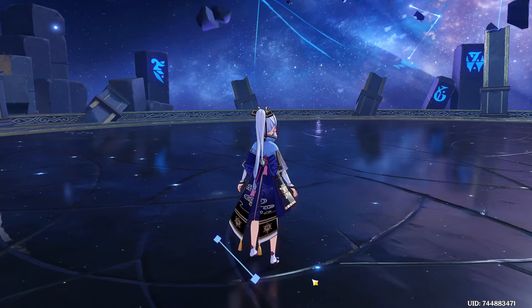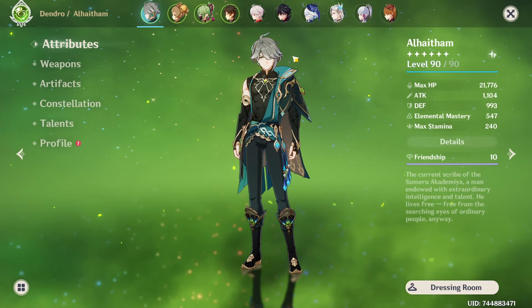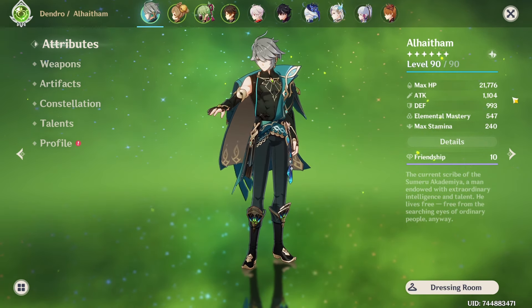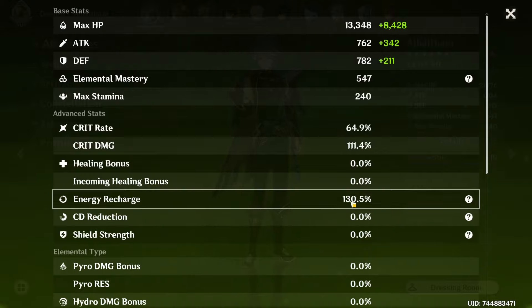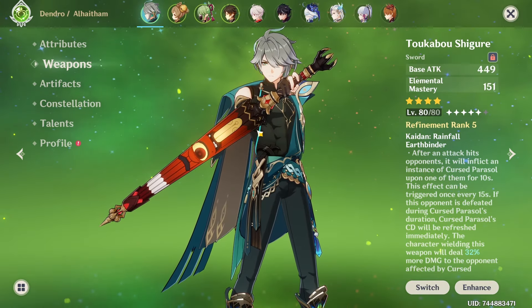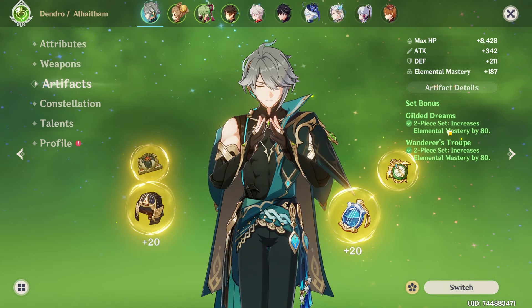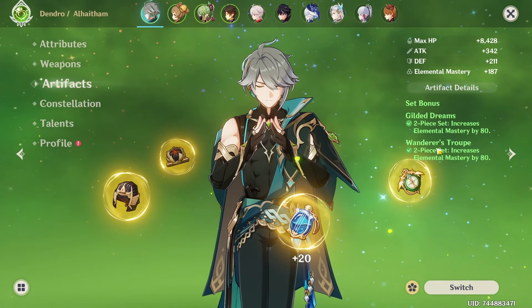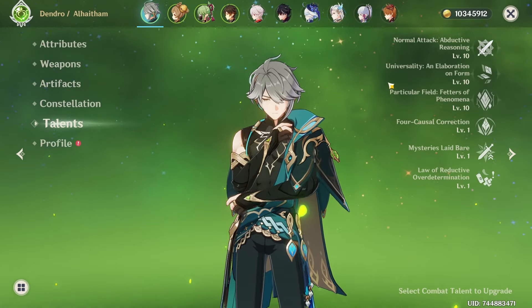Now let's get into character builds. Alhaitham has 1.1k ATK, 500 EM, 65 Crit Rate, 111 Crit DMG, and 130 ER. That's around the minimum ER you'd want; if you have Nahida or Baizhu it's essentially perfect. I'm using him with the Toukabou Shichuu since I didn't have a Primodial Jade Cutter at the time, and running a two-piece two-piece artifact setup since my four-piece Gilded Dreams isn't strong enough. He is triple-crowned.